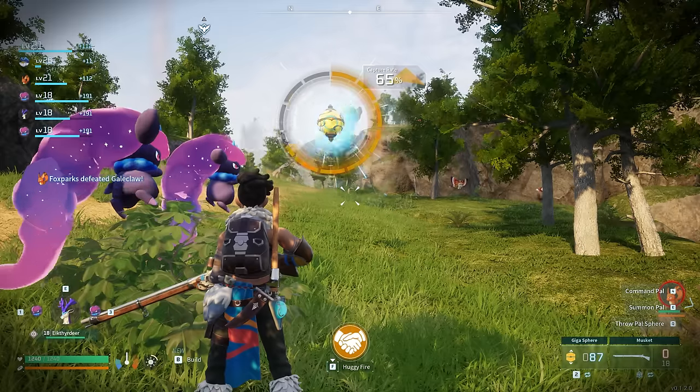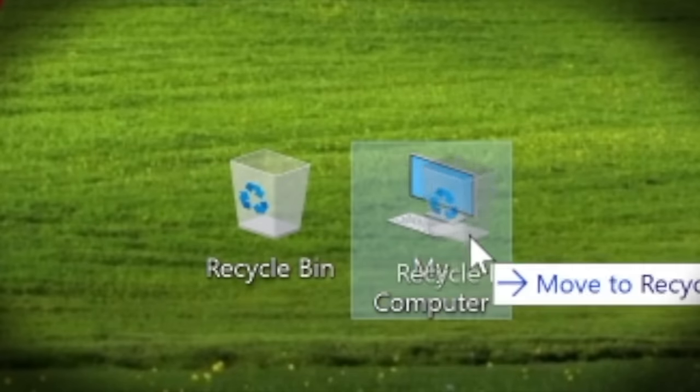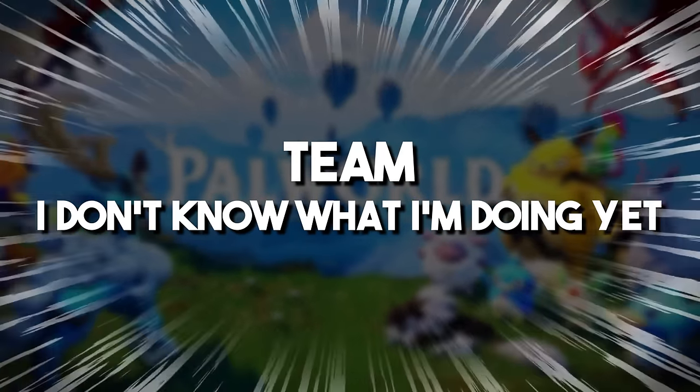It's a lot of power — you sometimes have to be careful because with multiple Daydreams out you'll one-shot a lot of pals, so if you're trying to capture a new pal keep that in mind. But at the same time it's a great setup for catching pals as it exerts a lot of pressure while you throw your balls. You can get a lot of these pals very early on.